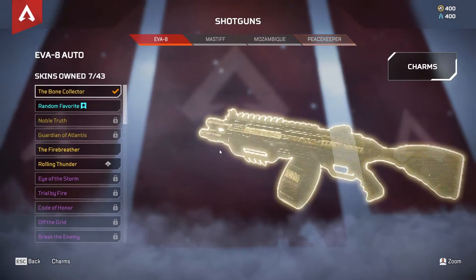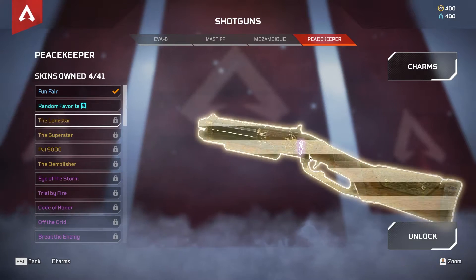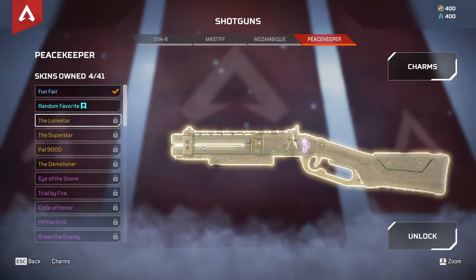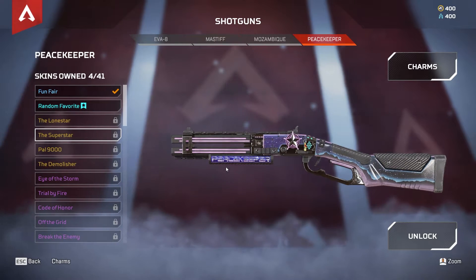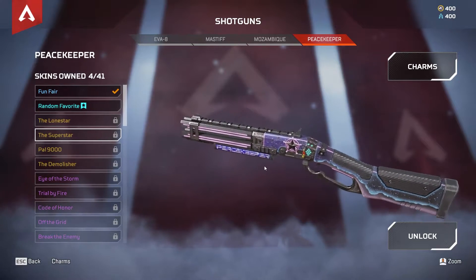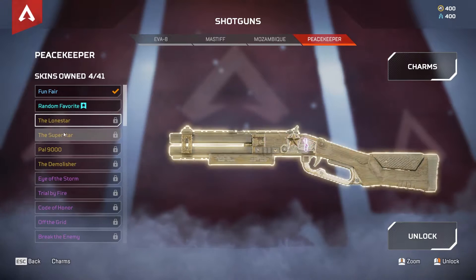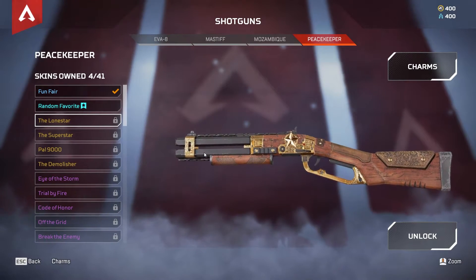And then finally, moving on to the shotguns. For the Peacekeeper, you're going to want to get the Lone Star or the Superstar. You pretty much just have the old Wild West version of the gun, and then the nice futuristic version as well. Both of these make the iron sights much better. If you guys are Gibby mains, I would highly recommend having one of these if you don't already. The Peacekeeper is a nasty gun, especially for Gibby.